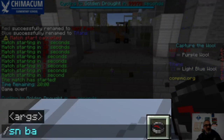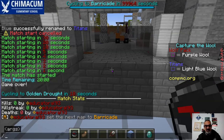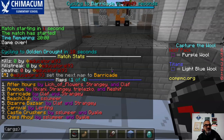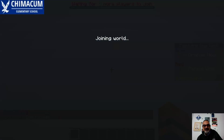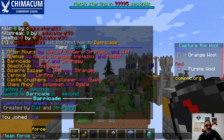So let's say I want to do Barricade next. I do /sn barricade, and if it says 'set the next map to Barricade' you know you typed it right. If you want to check the spelling, go to map list and cycle through — there are four pages of maps. Once you set the next map, do a quick cycle — I do one or two seconds — and now you're on Barricade.